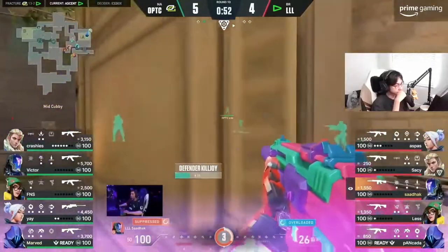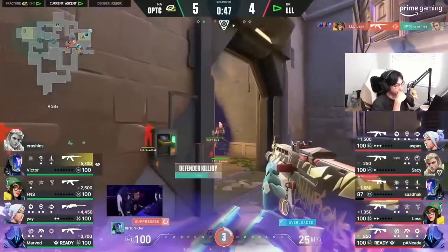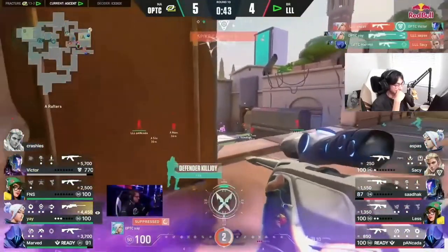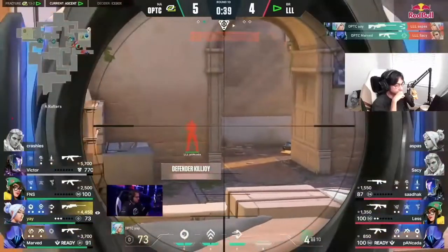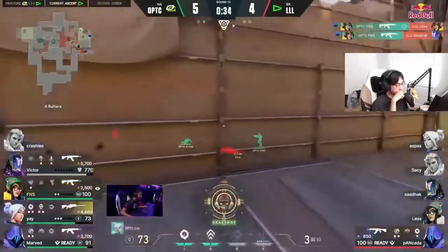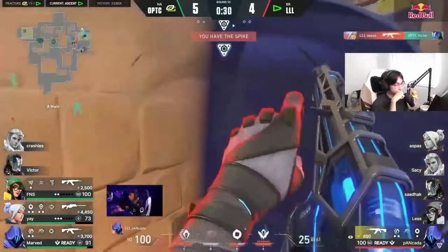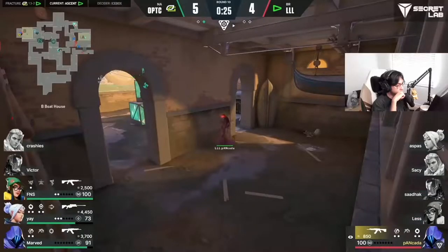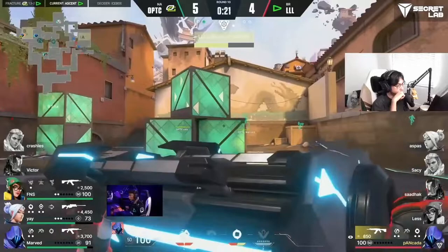They've still managed to get that opener — victor's managing to get one, yay is still here with marv alongside him combining, but he's not getting spammed out of that corner. Finesse uses that to make a play — the paranoia so perfect out from him, it leaves pancarta. Now he's able to use the from-the-shadows to make it to the other side. This will likely give him an after-plant. Marv has done exactly the same thing, comes up and over the site, clearing out everything.